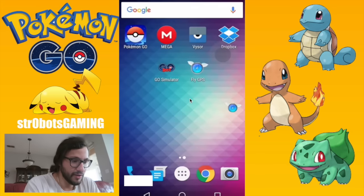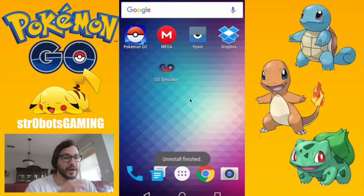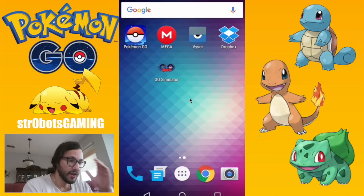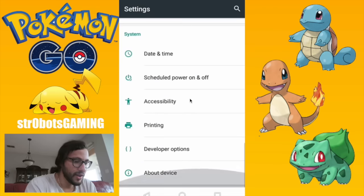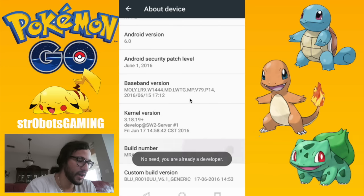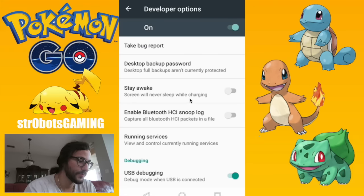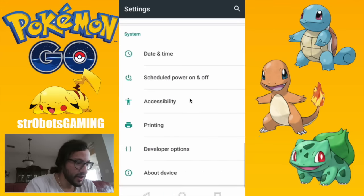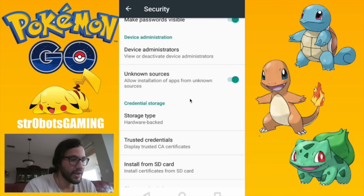Let's get started. I'll go ahead and delete the existing Fly GPS. Now, Pokémon Go is just the regular one from the Play Store, which is really cool because Fly GPS just lays right on top. First, go into Settings, scroll all the way down to 'About Device,' then tap on your build number repeatedly — it'll count down and eventually say 'You are a developer.' That unlocks developer options, which you'll need. Also in Security, make sure 'Unknown Sources' is turned on so you can install apps from outside the Play Store.